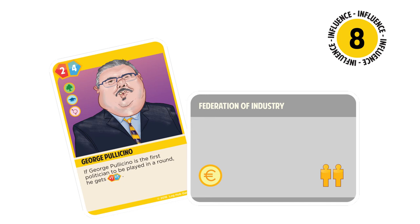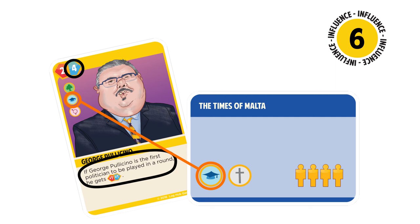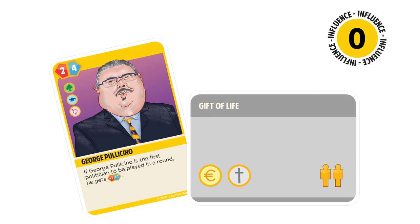So, for example, if George Policino is the first politician to be played on the Times of Malta, his overall influence is calculated as follows. Since the Times of Malta is a blue faction, we take his blue score, 4, pumped up to 5 since he was the first politician played. In addition, the Times and the politician share an interest in education, giving George Policino an extra point of influence, giving him a total of 6 influence points. If the other politicians have lower influence, the player who played George Policino wins the round and adds 4 votes to the score. Alternatively, consider if George Policino were to be the second politician played in a round on Gift of Life. Since the faction is grey, his overall influence is the sum of the red and blue scores, making it 6, with no additional points, since he shares no expertise with the faction.